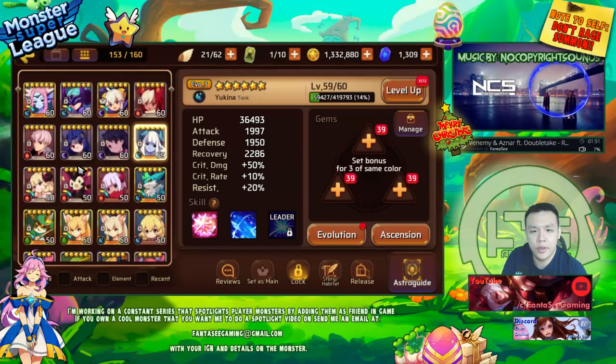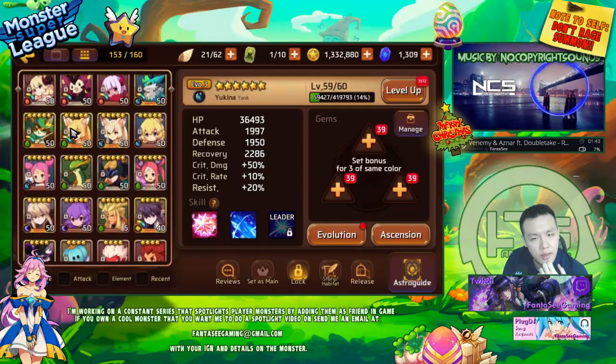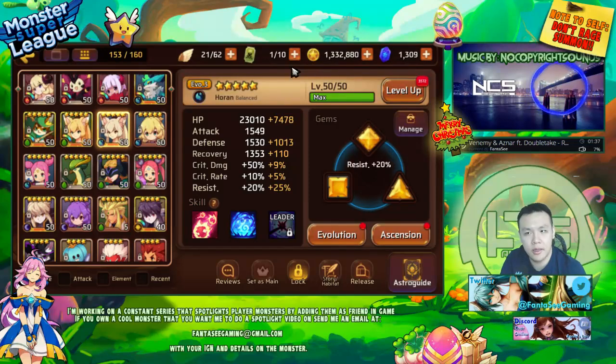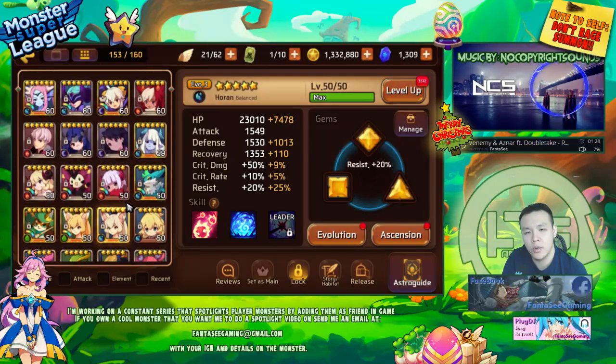Then I'll get her back up to five stars and straight to six stars. While I'm leveling her I'll be able to make at least 1 million gold — if not, I'll go back to golems, farm a little bit more, and then after I get a million gold I'll get her to six stars and spend about a day and a half getting her to max level.